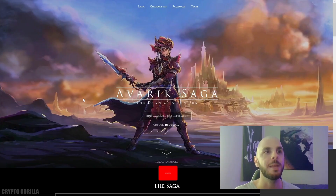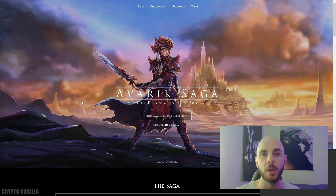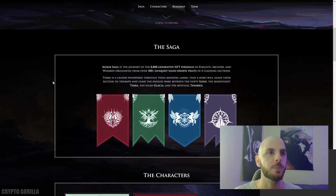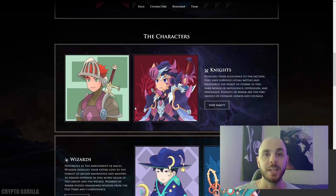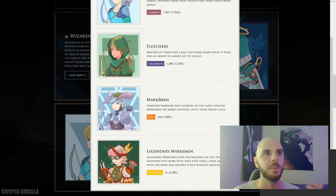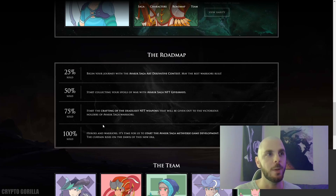The next project on our list is going to be Averick Saga. I stumbled across this project after a viewer request and it is still very early in development. We don't have too much information, but I thought I would mention it because they are having their early access pre-sale event. There are going to be 8,888 different NFTs and four different factions, and within these factions there are going to be different characters — knights, wizards, and marksmen. We can see the different rarity levels as well as the percentages.